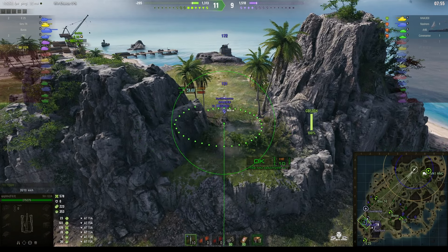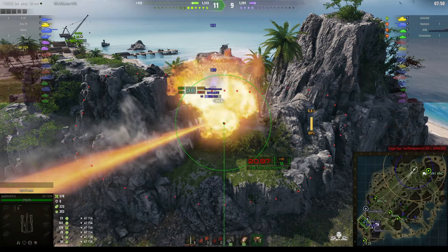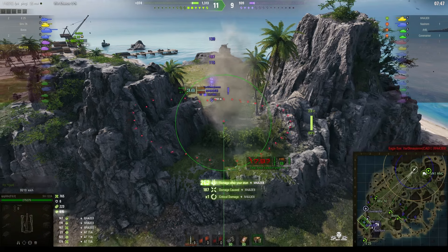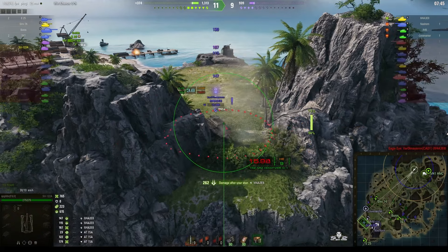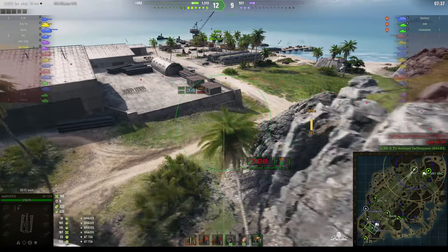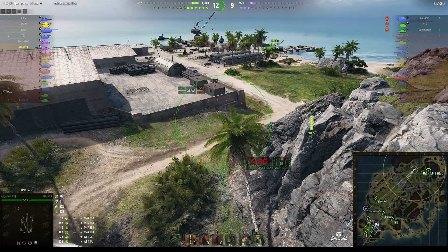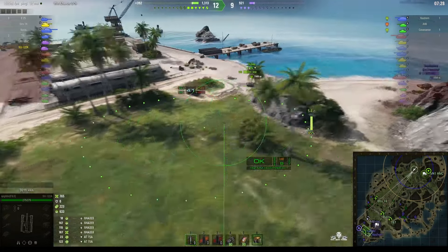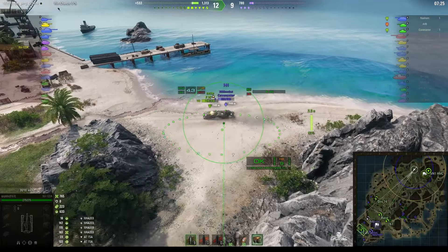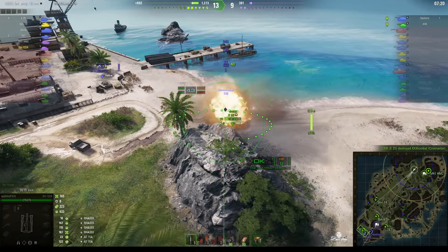We're dialing in — not fully there yet. Round's out, looks good, and it does get him some stun and splash. He gets all of it in this one — that certainly yielded a lot. There are only three enemies left; we're three up on the enemy. They've got a Covenanter, an A-46, and the Nashorn. They've lost all their arty.